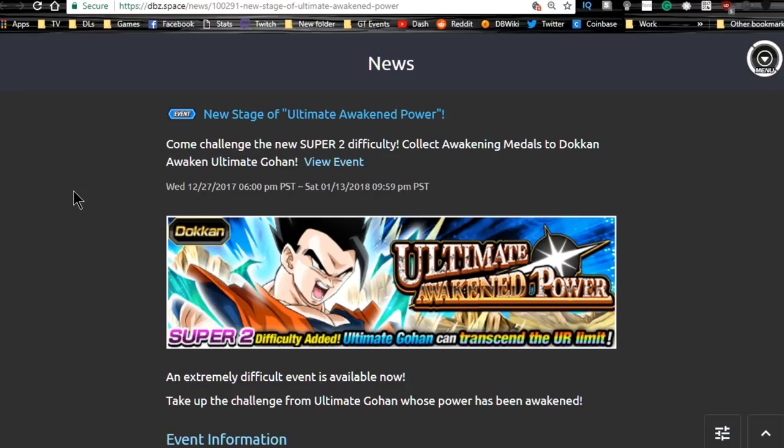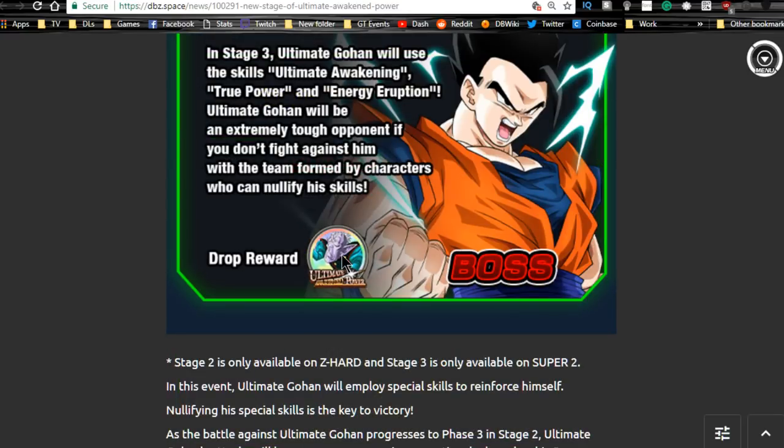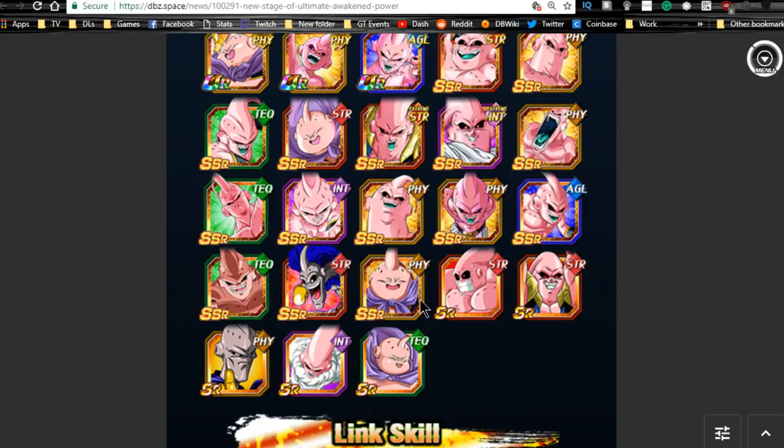The next event is the new stage of Ultimate Awaken — the Ultimate Gohan event — open for three more days. I'm really hoping we get Super Saiyan Bardock. I've read that the revival warrior category has been translated, and I have about 450 stones. I might do some summons on the revival team and hopefully pull Frieza. This event runs until the 13th. The metals are the same between Super Z-Hard and Super 2 — the Elder Kai ones — allowing up to a seven-in-one drop on the second stage.